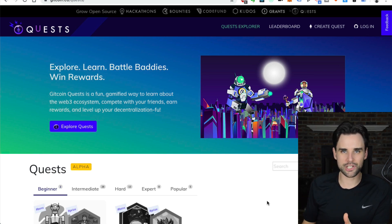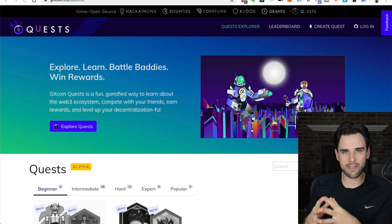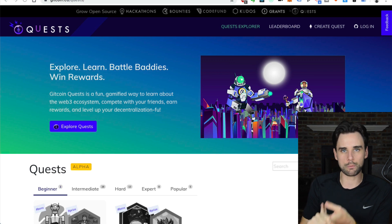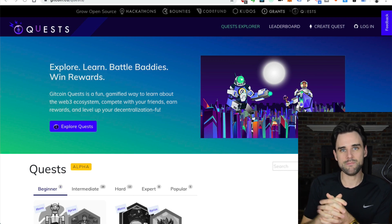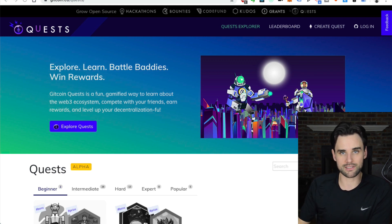The game is Gitcoin Quests. Gitcoin has just released this new feature called Quests where you can take these challenges and learn about blockchain while you're doing it. You can earn rewards, get on leaderboards, get reputation, all that kind of stuff. If you're not familiar with Gitcoin, they are creating a way to sustain open source projects. They've done that with two initial products: their bounties, where you can post jobs for cryptocurrency payment and developers can earn rewards, and their Gitcoin grants, which fund open source software projects.